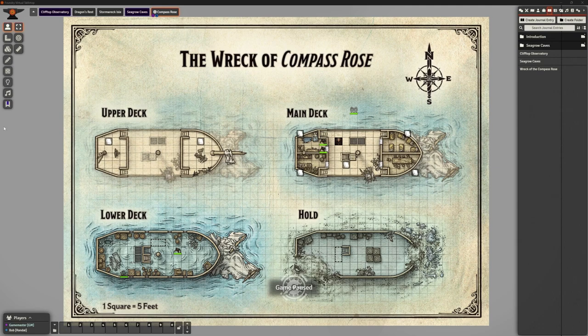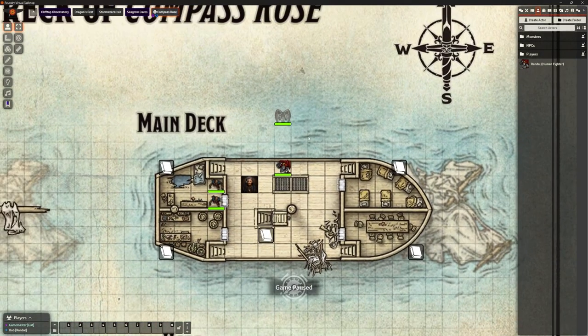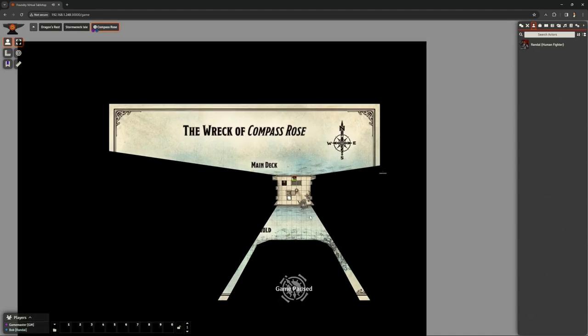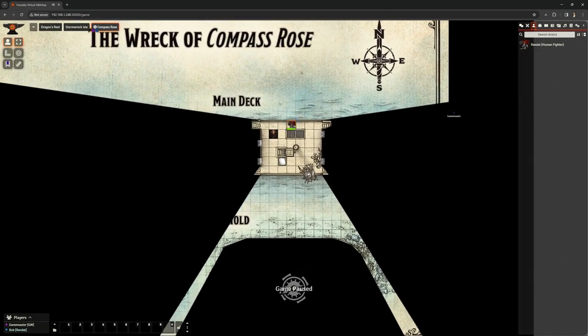Bob can't move his token because the game is paused — the DM has to want to unpause it. But we can do things like select targets with measured distances. Now, that's interesting — Bob can see this journal note. He can't do anything with it, but he can see it. That's something we'll need to fix.